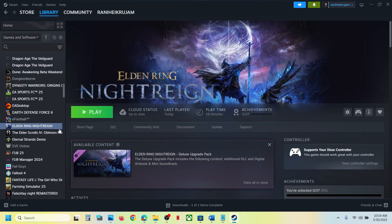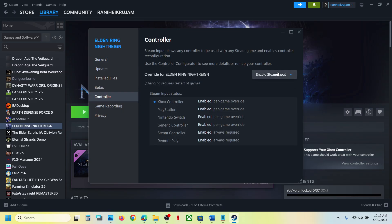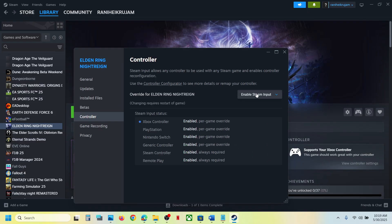To do this, go to Steam, right-click on the game, select Properties, go to the Controller tab, and select the option which says Enable Steam Input. Then you have to relaunch the game and check. If that does not work, you can also select Disable Steam Input and check which one works for you.